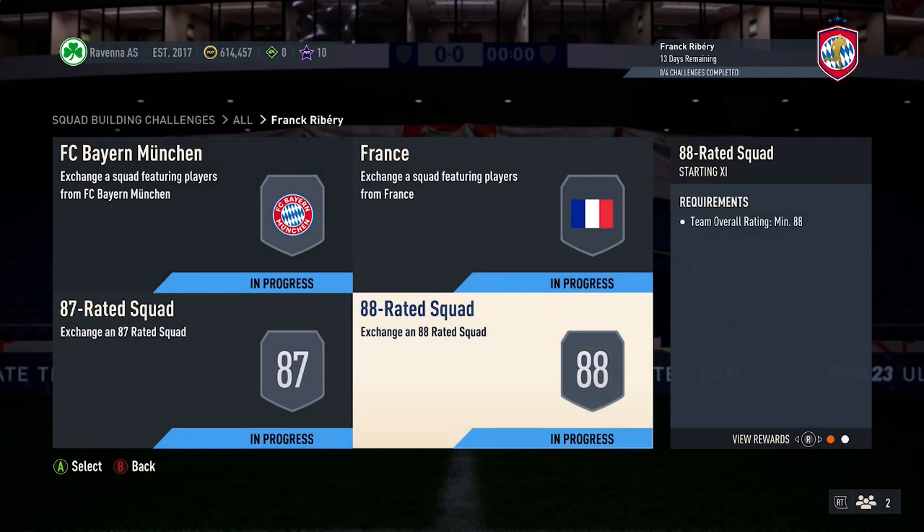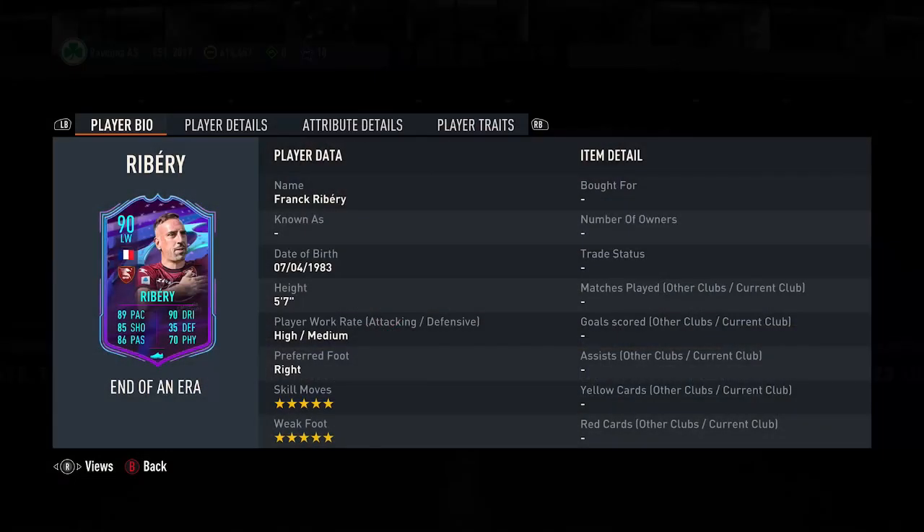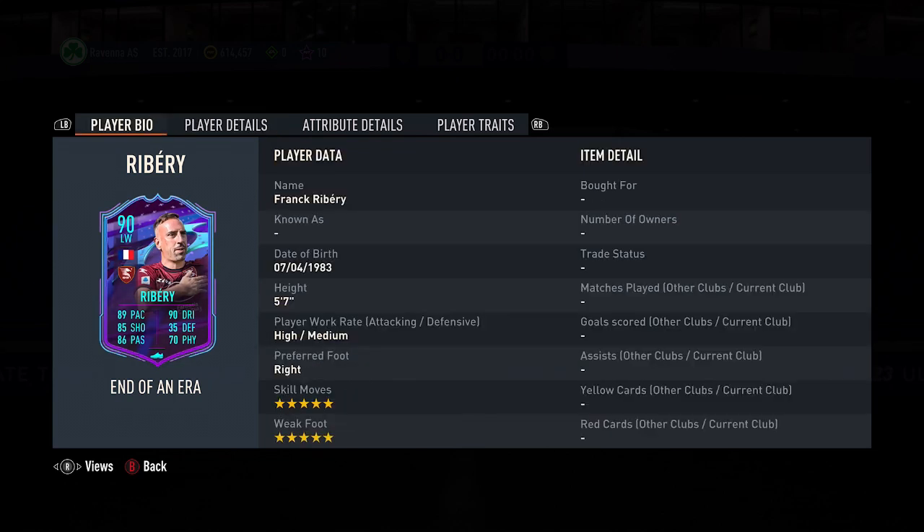So Ribéry is 475k at the moment. The card looks very good, though he only has left mid as an alternate position — I was hoping for center forward. He is five-star, five-star though, and the card looks absolutely amazing. It's tempting, but 475k is a lot to put into an untradeable card. Let me know down in the comments if you're going to complete this SBC.